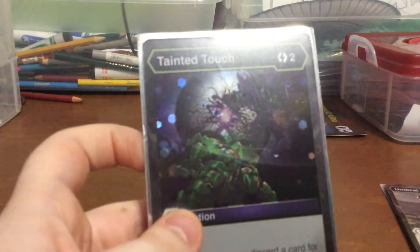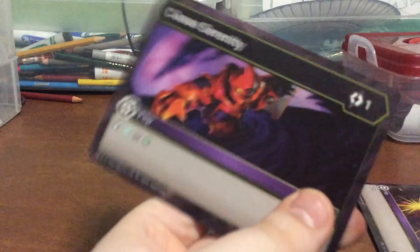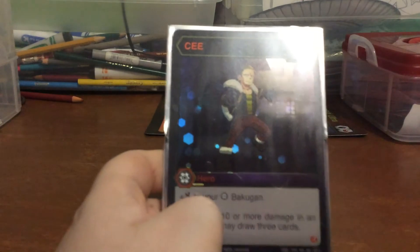I find this card weird. Umbral Slash is another signature move card. I actually froze there — I don't know what just happened. I just weirded out, guys. I don't know what just happened. Alright. That was Darkus.